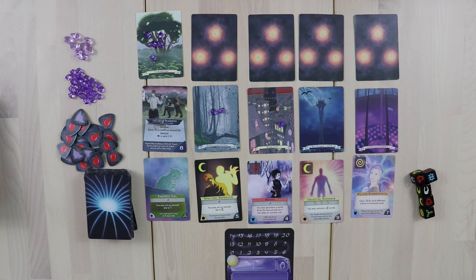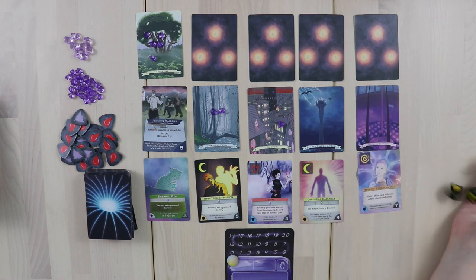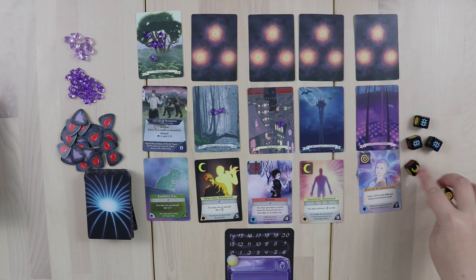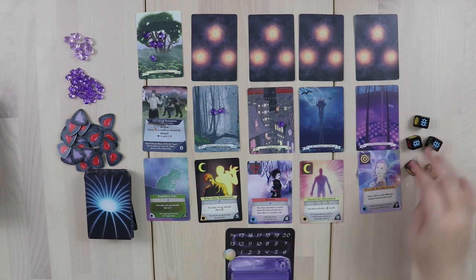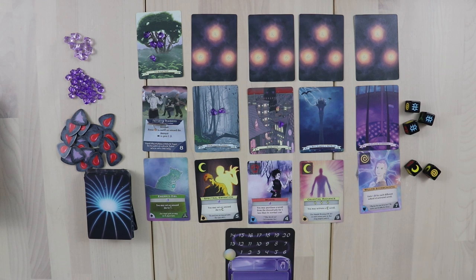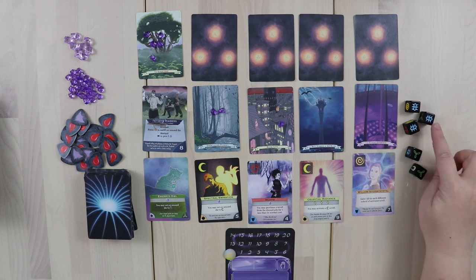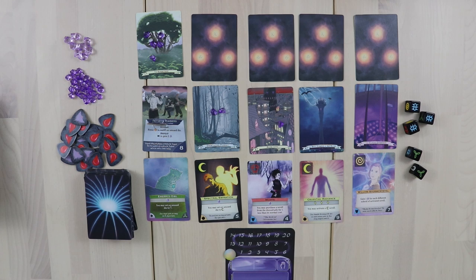Gameplay in Mageling is actually fairly simple. You just start by rolling your dice. In a game of Mageling, you get to keep as many dice as you want on your first roll, and then you can re-roll as many as you want. Here I got a nice set — three of one type of magic and a pair of another. Each symbol represents a different school of magic, so here we have two hedge magic dice and three dream magic dice.